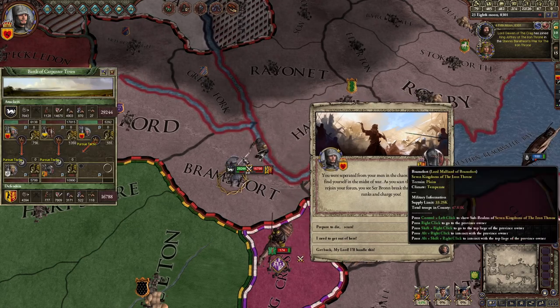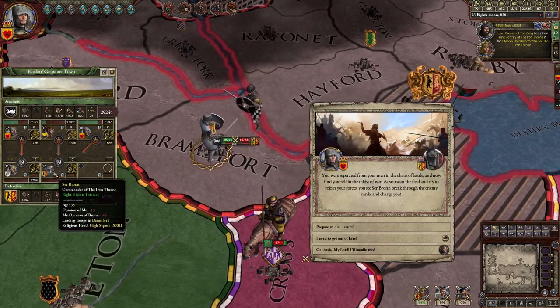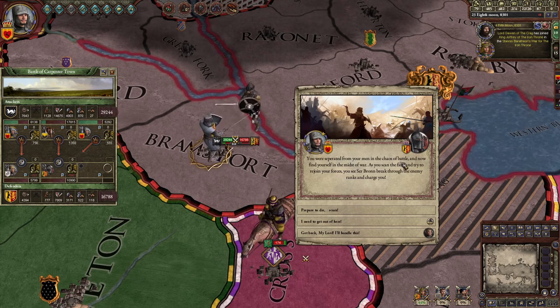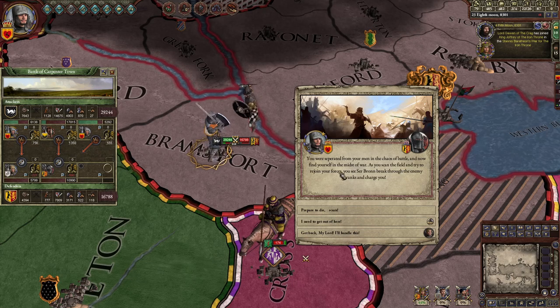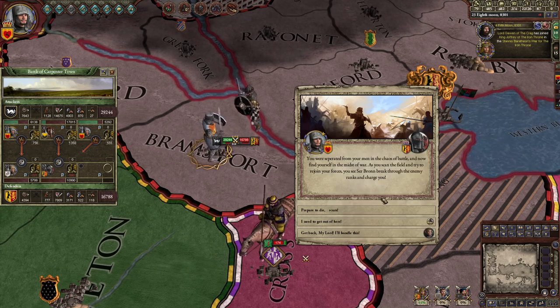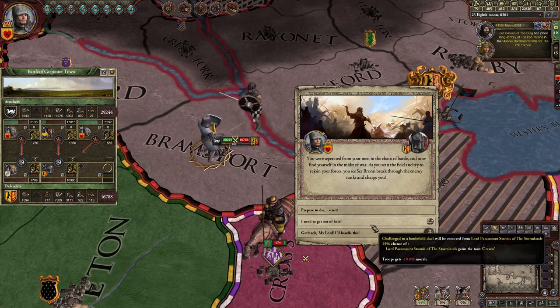In this battle I caught Sir Bronn — he's trying to retreat but I caught him, so now I can fight him. 'You were separated from your men in the chaos of battle. As you scan the field and try to rejoin your forces, you see Sir Bronn break through the enemy ranks and charge at you.' You get three options: fight him, try to run — though you risk getting the 'craven' trait — or have one of your bodyguards fight him.